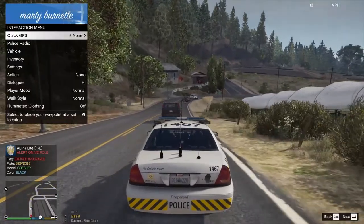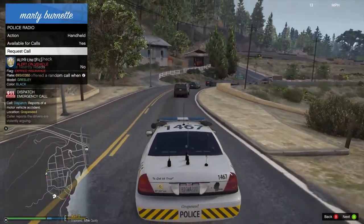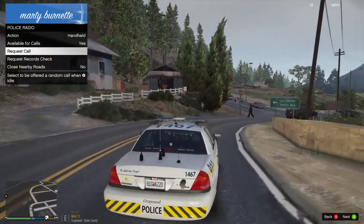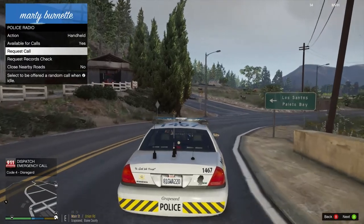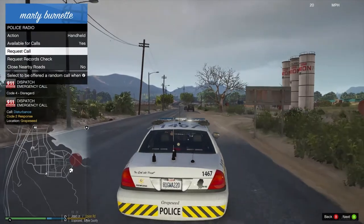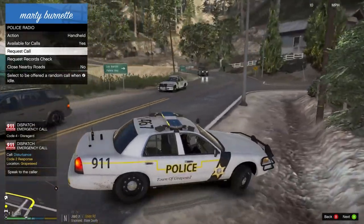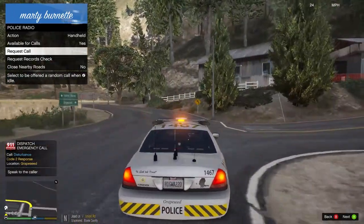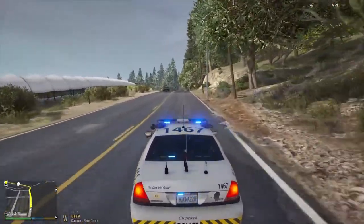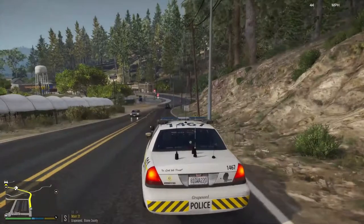So we haven't really had a lot of calls in Sandy Shores or in Grape Seed today. Citizens reporting a possible 480 in Grape Seed, units respond code 3. That says discharge, disregard that one. Citizens reporting a disturbance in Grape Seed - we got reports of a disturbance going on, units respond code 2. Don't know exactly what's going on, it just says it's a disturbance. They want a code 2 response to it.